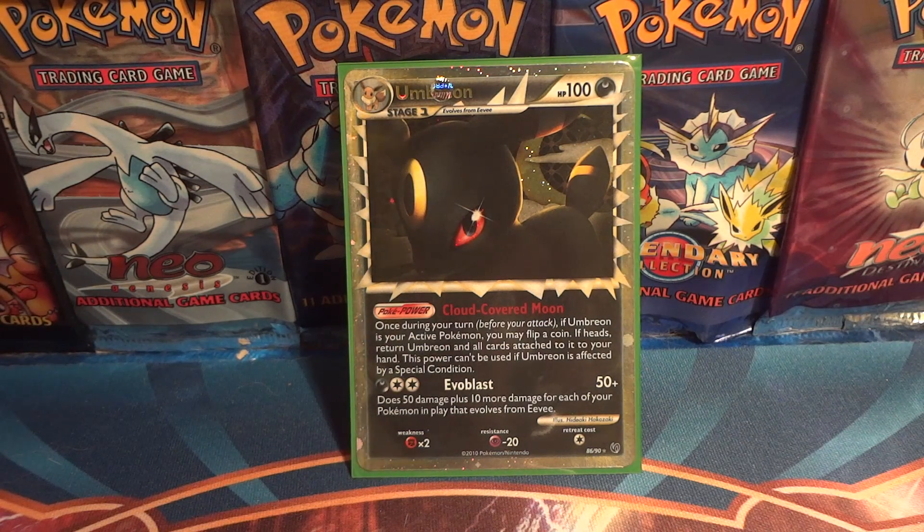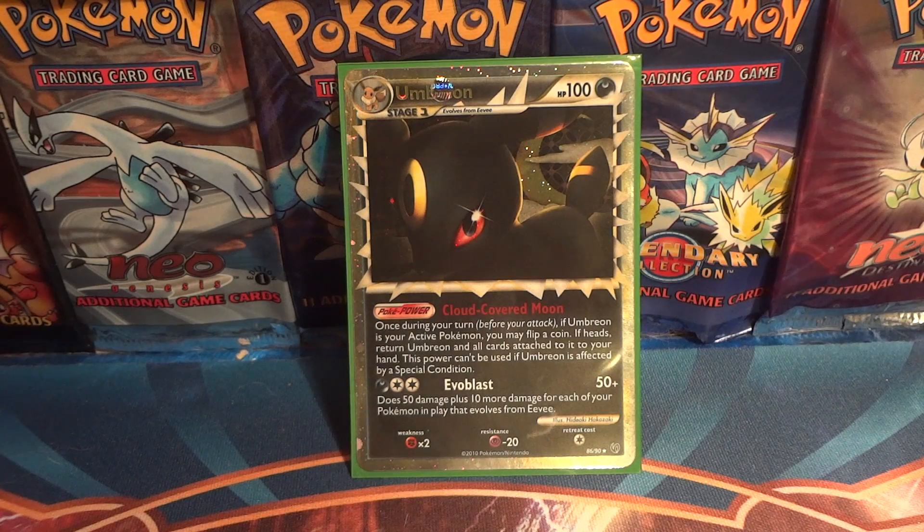Other than just being a Prime from the Undaunted set and being a cool card, the English card really doesn't have much else about it. You can pick it up for $5 on eBay and they're relatively easy to find.